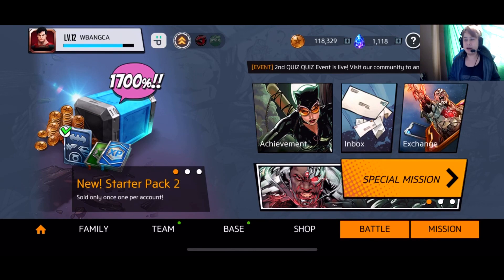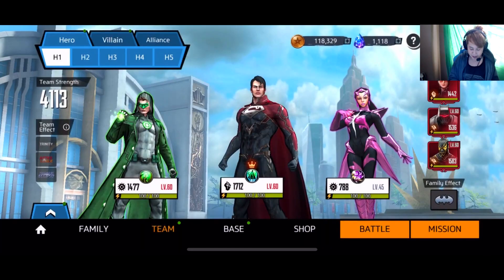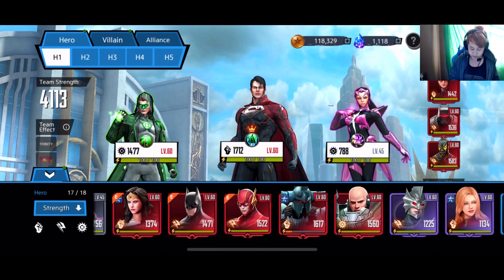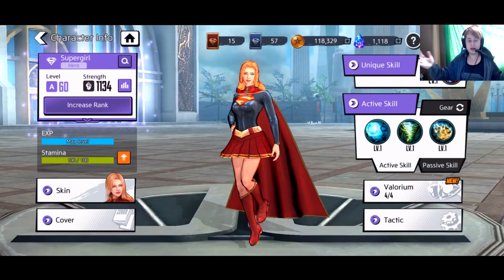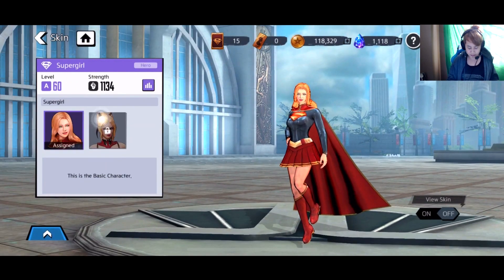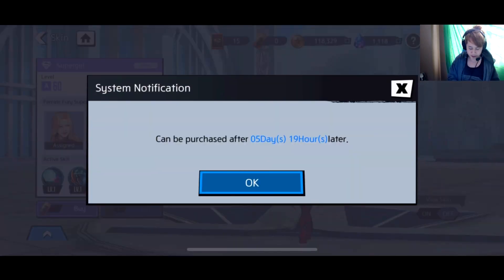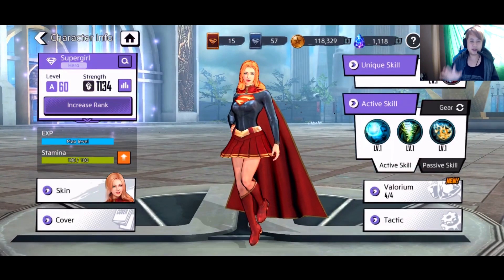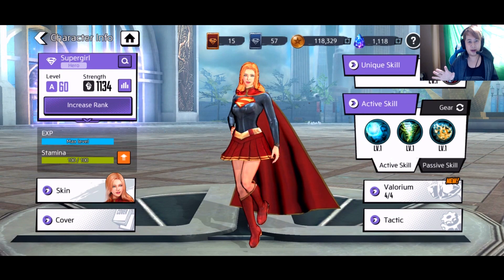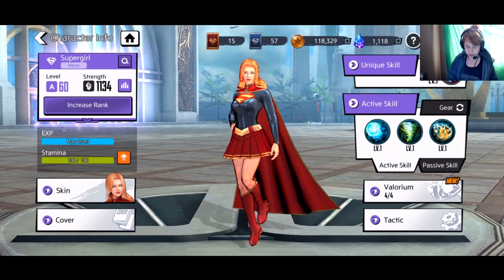So what we're going to do today in this video is we are going to take Supergirl up there. I've been waiting on this and I don't even have her skin yet. Getting her skin is actually extremely hard. To be honest, I don't really want to do this — I mean, if I do this, how am I going to buy the skin when it comes out? The skin is available in five days, which means I need to get five Superman and I think I can get it. I just need to swap some stuff and we're good.